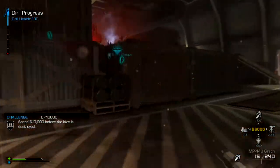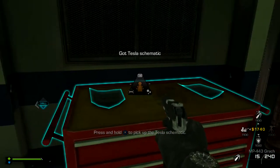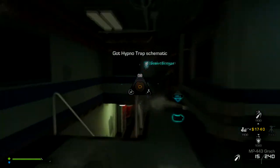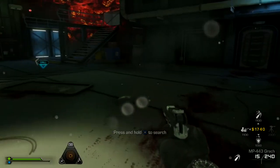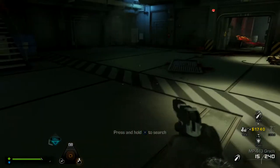Yes, you can hypnotize them with this trap. All you have to do is get to a certain part of the story where you can pick up a schematic on the ground on those little red tables. What you want to do is pick up the Hypnotrap schematic and then go around and pick up these little red boxes, little red toolboxes.